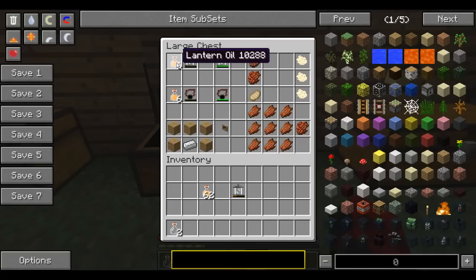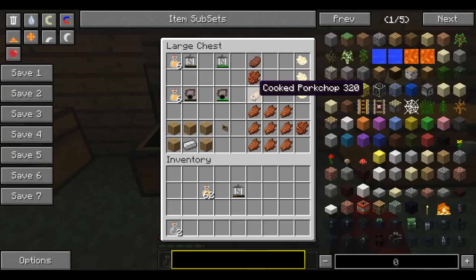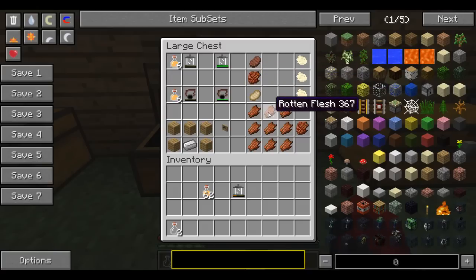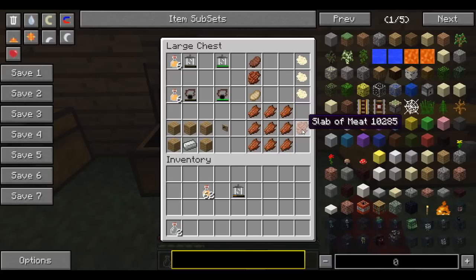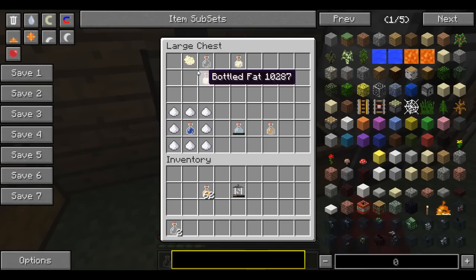To make lantern oil, you need animal fat. To make animal fat, you need a slab of meat — which is a mod-added item — along with steak and a cooked pork chop. Put these in a furnace and cook them down to make animal fat. To make the slab of meat, just put nine raw rotten flesh in the crafting table.